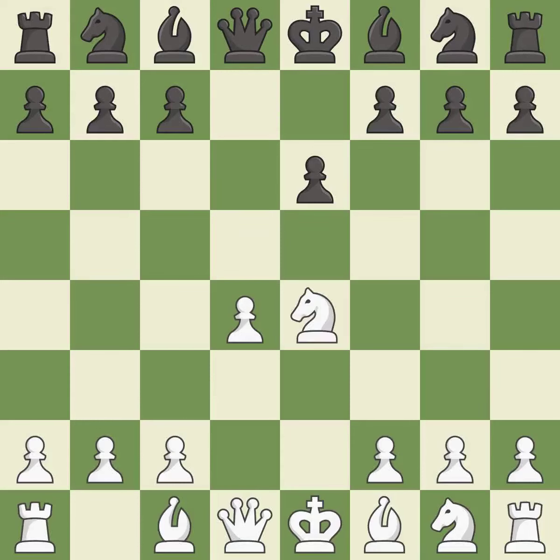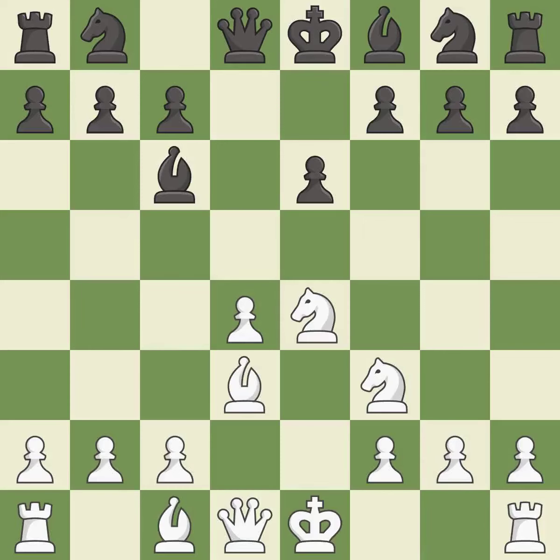nxe4 captures the undefended e4 pawn and centralizes the knight. bd7 develops the light-squared bishop and prepares to place it on c6. nf3 develops the knight toward the center, supports the d4 pawn and controls the e5 square. bc6 places the bishop on an active diagonal, attacks the knight on e4 and controls the d5 square. bd3 develops the bishop toward the center, supports the e4 pawn and prepares castling.